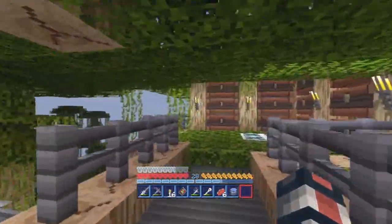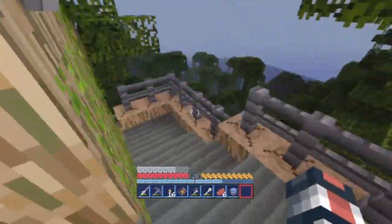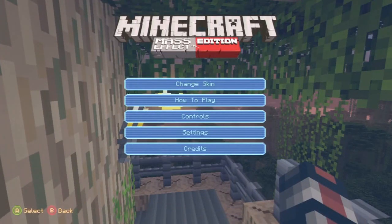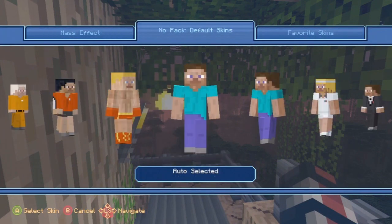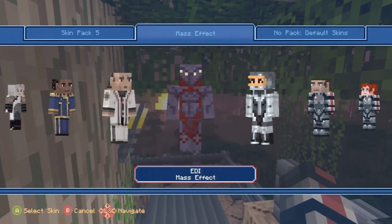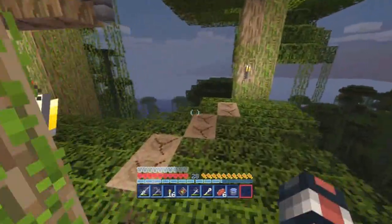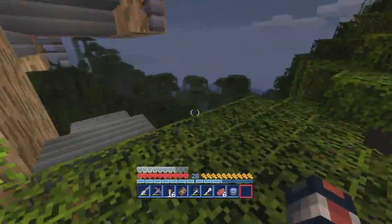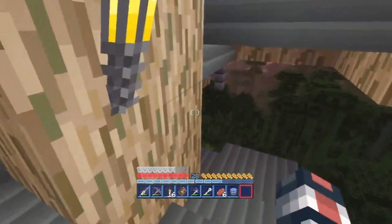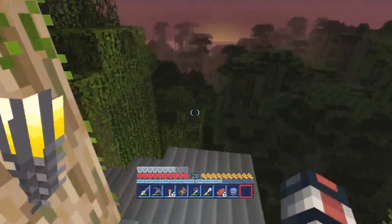I thought I'd kick off the episode just showing it to you guys because I think you guys should really go check it out. It costs 4 bucks, and for 4 bucks you're getting the whole cool menu system, like how it's all changed. You get all these different Mass Effect skins, the texture pack, the soundtrack, which you can probably hear in the background. You get a lot of things for only 4 bucks, so I think it's worth it. You get the world included — that's like the Mars facility — so I'd recommend checking it out.